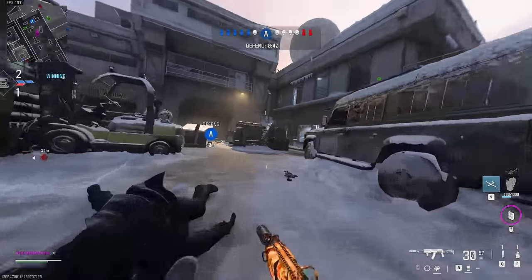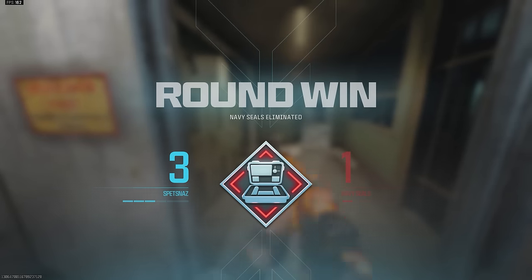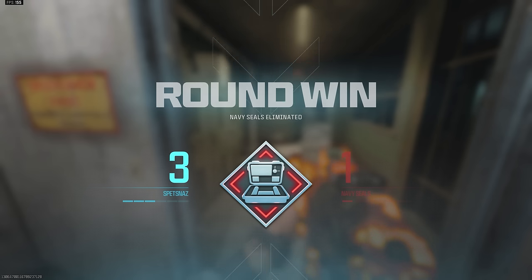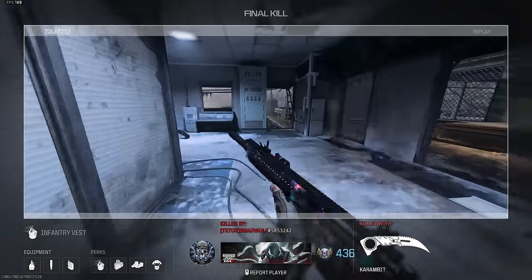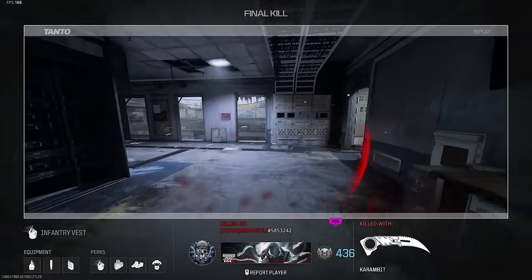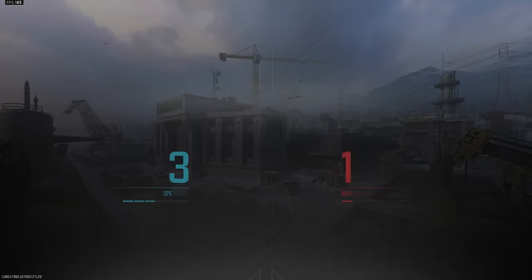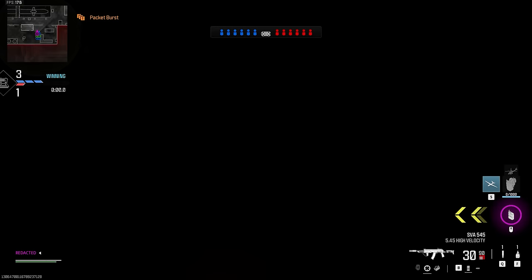Now I'm just circling around the map, checking corners, checking rooftops, making sure we're all good. There's only two people alive - teammate killed one, round over, just like that. It's kind of nice sometimes not being the person who holds the bomb, because you don't have to worry about ditching it in the back of the spawn if you die - you can just go around slaying and getting kills. Just because you don't have the bomb doesn't mean you're not playing a vital role on the team.